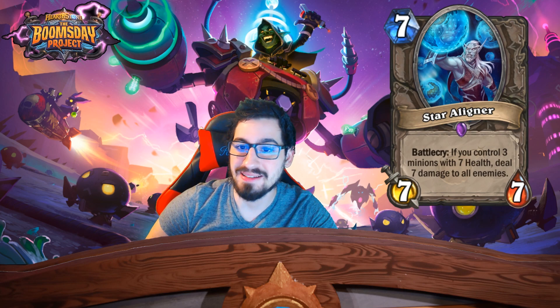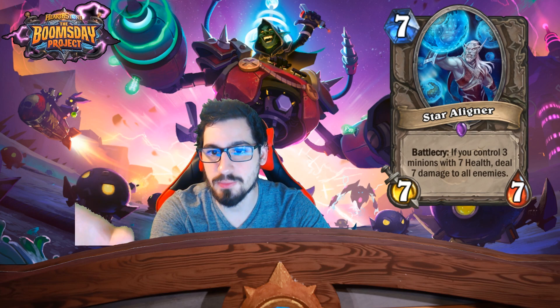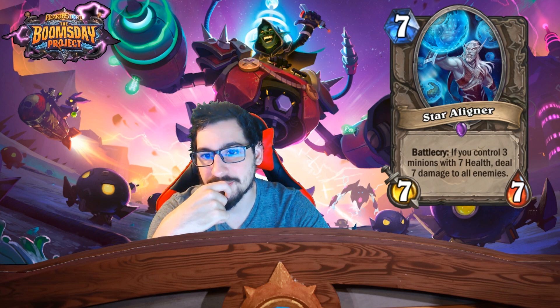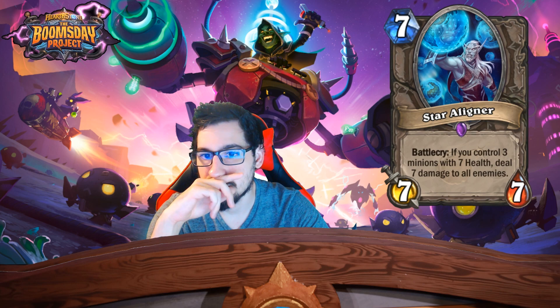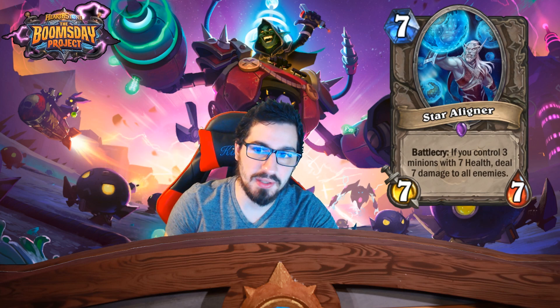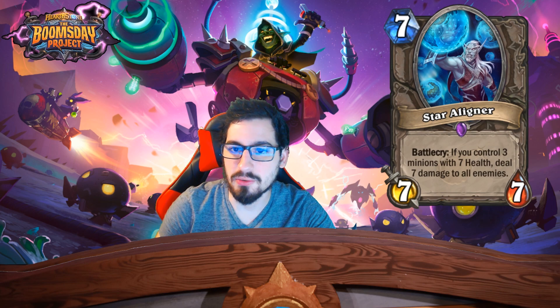It's a big high-costing ability — you need to control three minions with seven health, including itself presumably, so two other minions with seven health. I feel like that's not that hard in a Priest deck. Druid could do it relatively easily, Warrior maybe too. Having two seven-health minions out late game isn't out of the question, especially with the 1/5 Mech that's almost a 1/7 — buff it a little and make two of them.